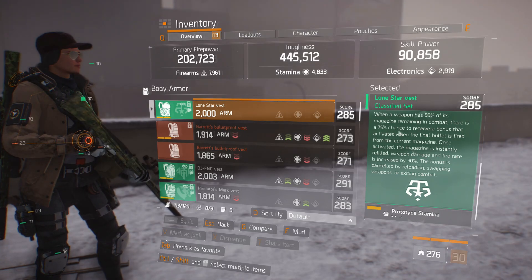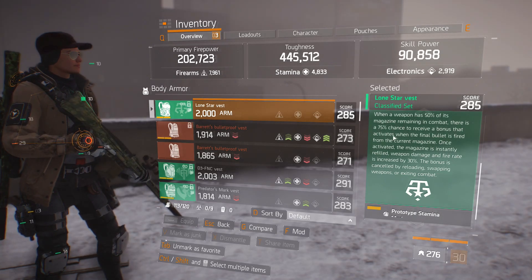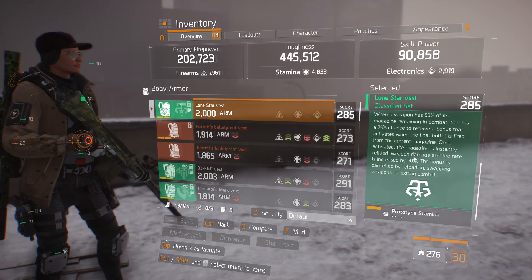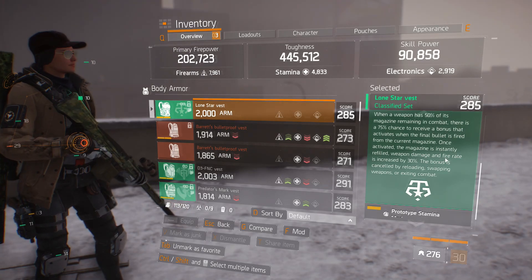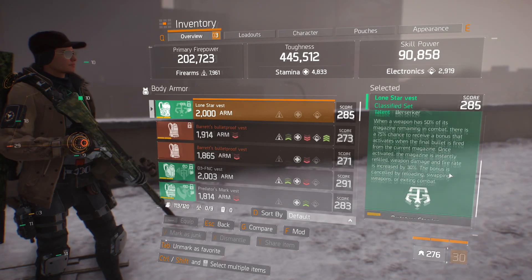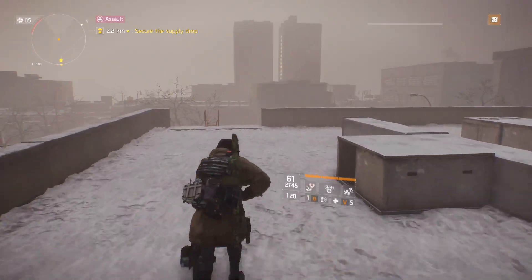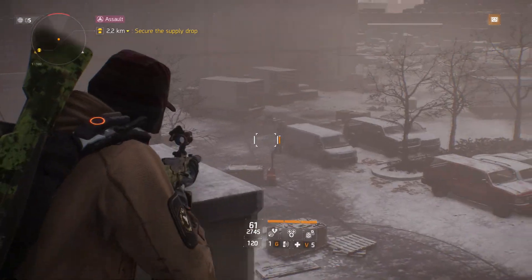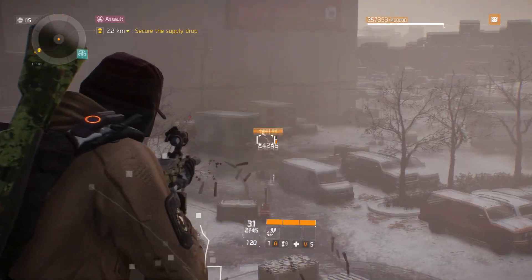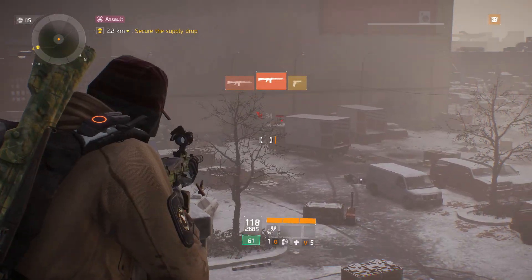And then when you use the six piece, when a weapon has 50% of its magazine remaining in combat, there is a 75% chance to receive a bonus that activates when the final bullet is fired from the current magazine. Once activated, the magazine is instantly refilled, weapon damage and rate of fire is increased by 30%. The bonus is canceled by reloading, swapping weapons, or exiting combat. This was a talent that allowed you to have a crazy rate of fire, as well as an instant reload when you swapped your weapon using Lone Star. I got the buff straight up — I have this crazy rate of fire buff that has a 75% chance to proc.